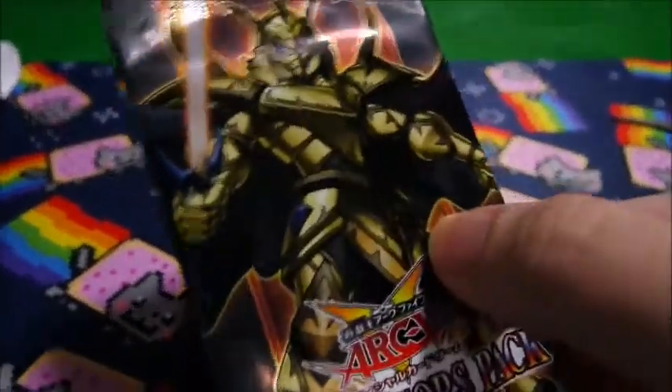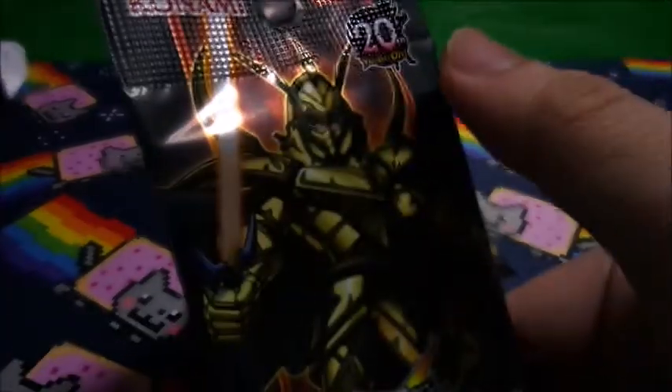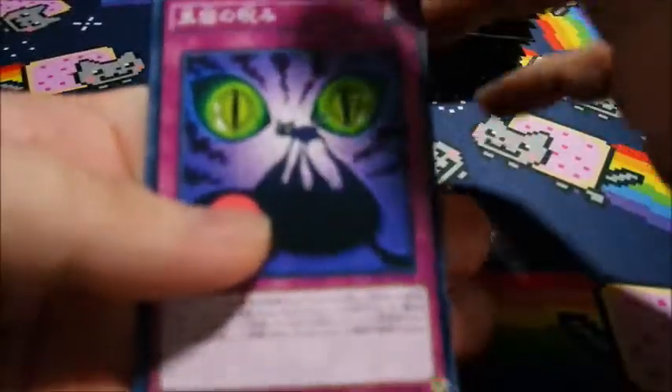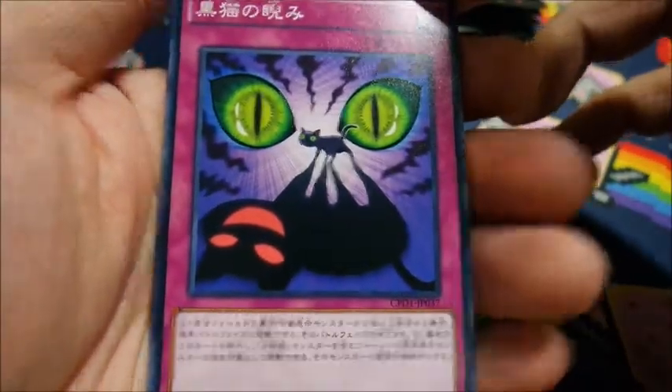I don't know whether you can see, but there's actually a matte finish at the side and it's quite glossy in the middle just where the knight is, so I think it's pretty cool. There are two drifting packs. Normally OCG packs tend to have four to five foils, so we hope to get the better ones of course.